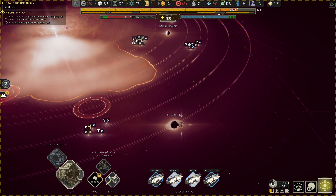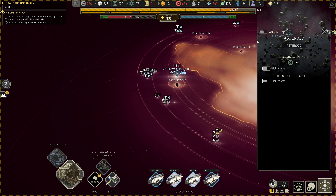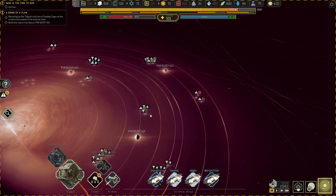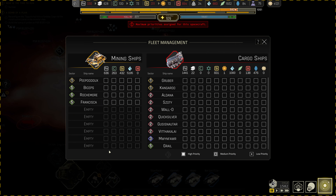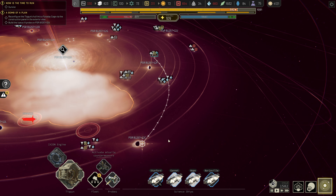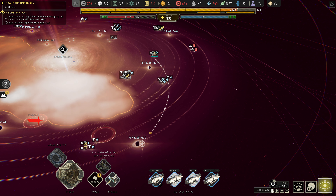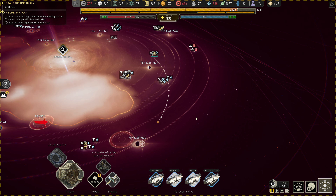We have arrived at destination — push pause. There's a couple things I need to do. I need to set you guys to avoid this — don't go to that, don't go to that, there's none over here. We need to set this to be a high priority, and then set all the mining ships to go and grab the carbon. There's a lot of them so it shouldn't take them very long to get that. The batteries are almost fully recharged — push pause.